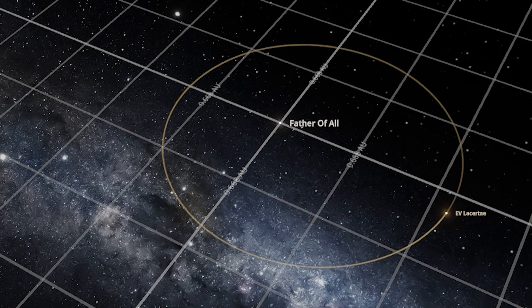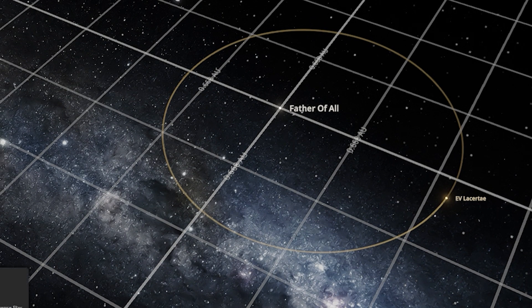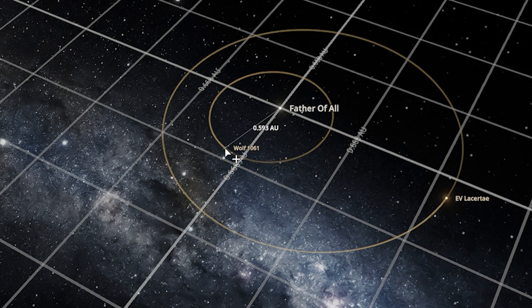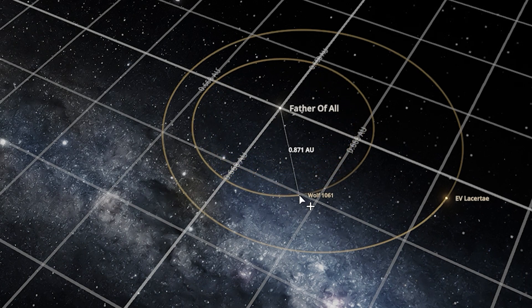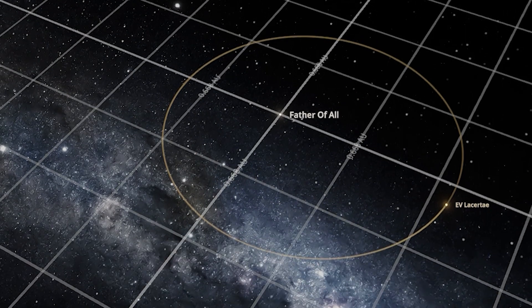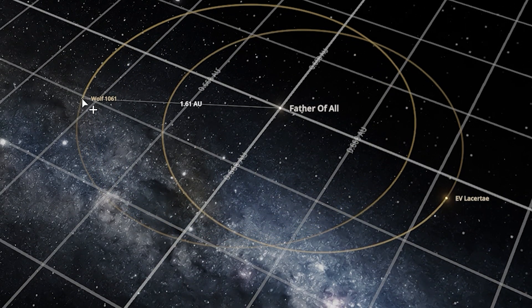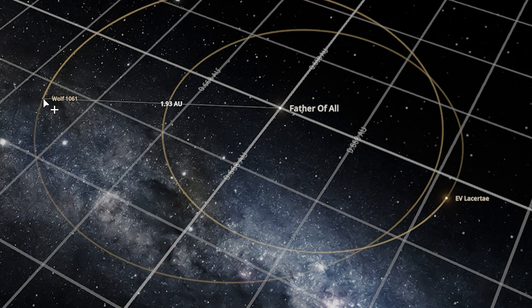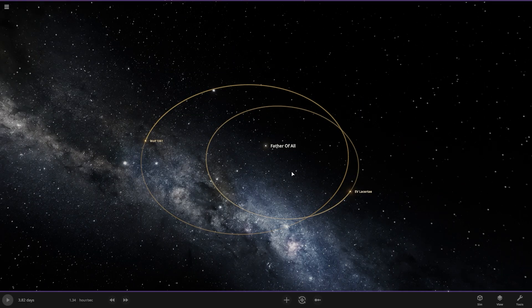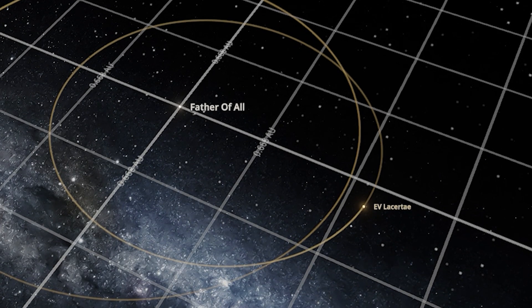Now let's put one more star there. This Wolf star is good for our system. About two astronomical units — almost two astronomical units. So we have a three-star system here, and let's put one more small star here.